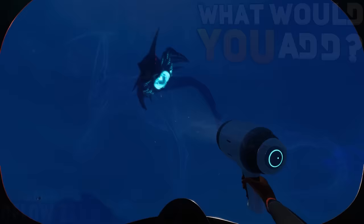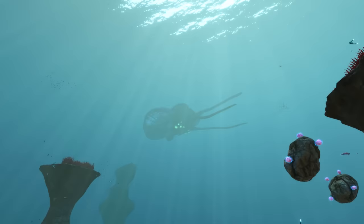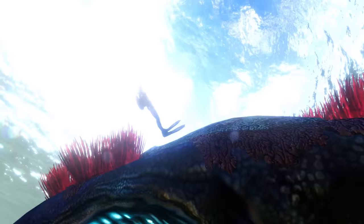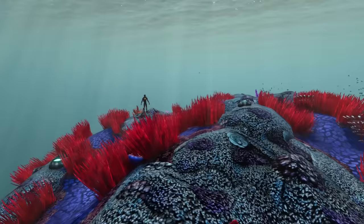Going back to the original game, the Reefback takes the next spot with a length of 70 meters. They used to be significantly smaller, but ever since they were changed, they are massive. The current babies are just slightly smaller and have the same texture as the original Reefbacks, to give you an idea of how massive they actually are. They even have their own ecosystem of plants and resources growing on their backs. Just like the Glow Whale, they spawn in groups and are passive, usually found in the grassy plateaus swimming near the surface.